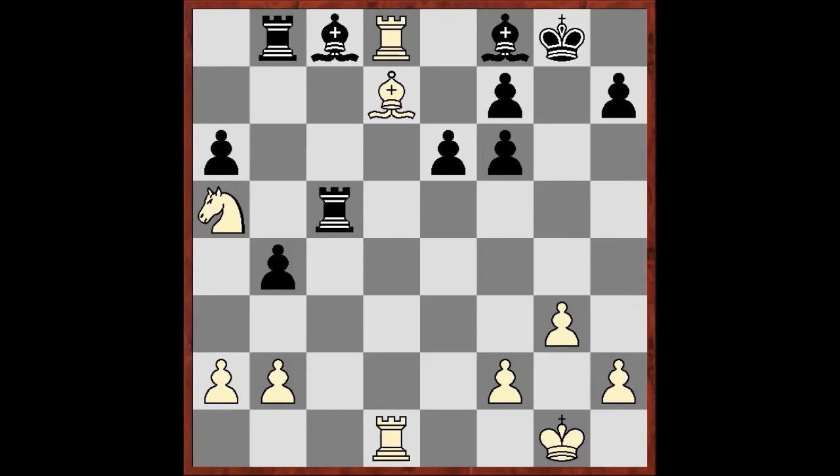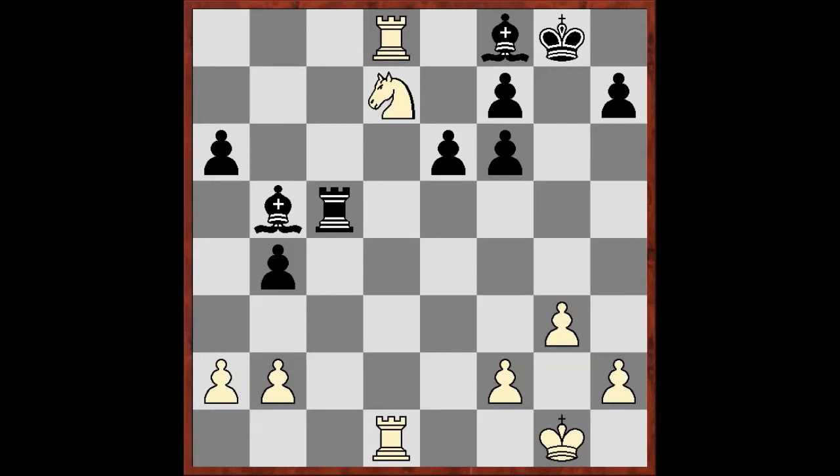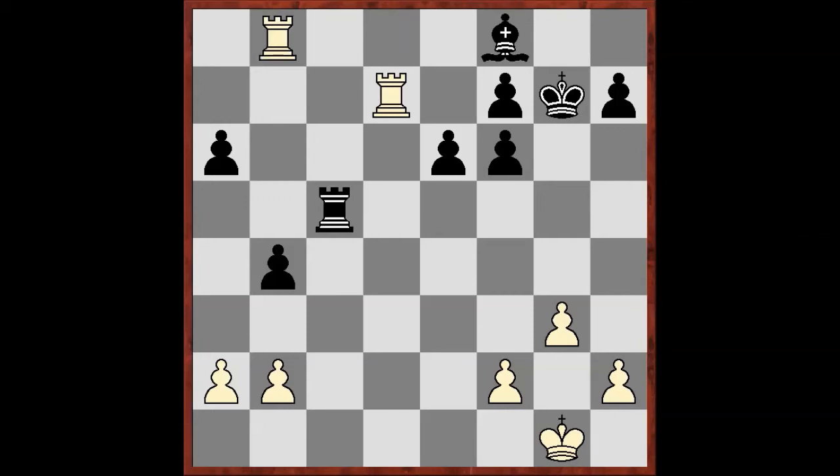He played rook c5, c6, takes, b5, takes, going out of the pin, b8, and rook c2. And despite the material deficit, Black has reasonable counterplay here.